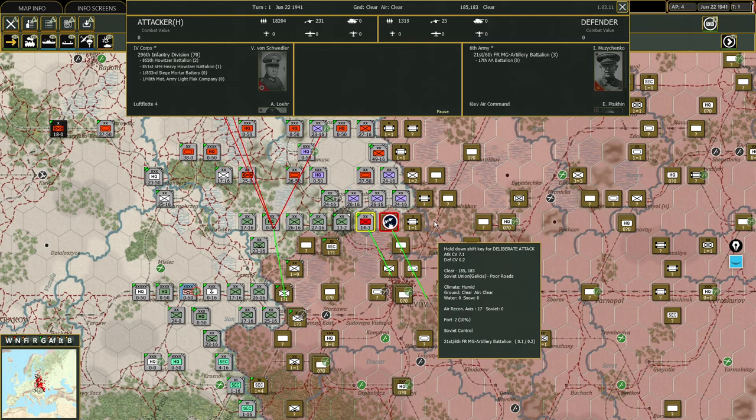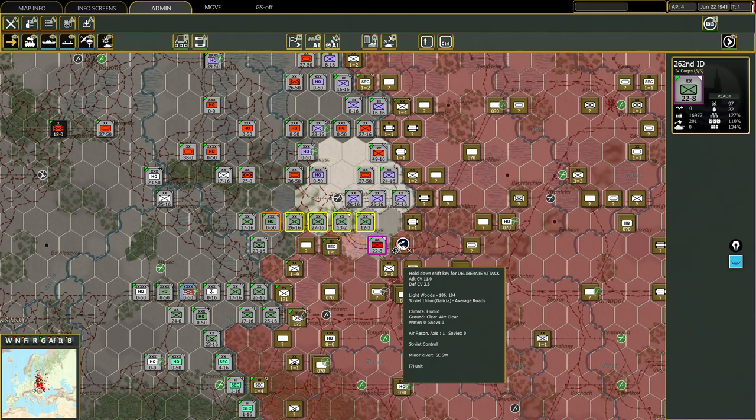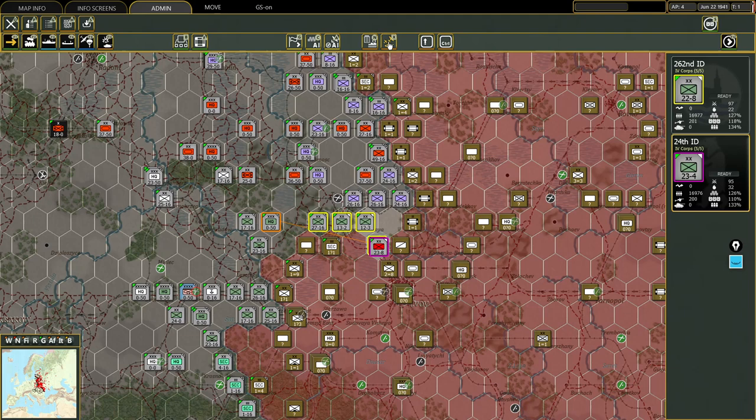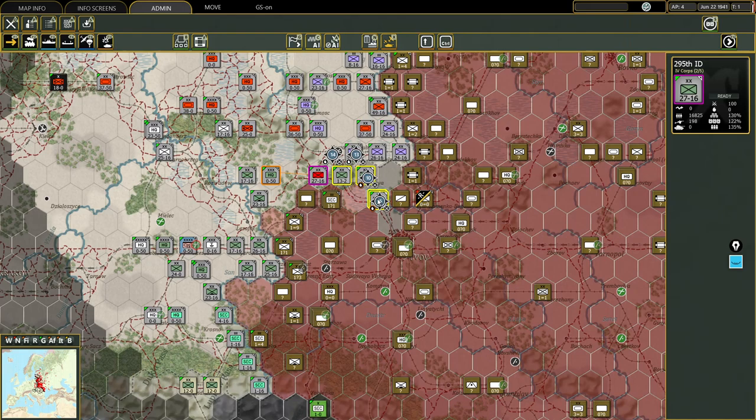I decided to use the 296 to attack the adjacent hex, since it only had an artillery battalion in it. Now I brought in the 262 to get a clearer picture of what is going on south of the hex. Recon is so important in this game to evaluate how to commit which units to battle. Normally at this point I would have brought in an armor or mech unit to finish the drive to Lvov. But this time I will do something different - I will take advantage of 4 Corps' SUs and try to take out that rifle division with our infantry instead. I don't like that cavalry unit next to me, so I will take that out as well.